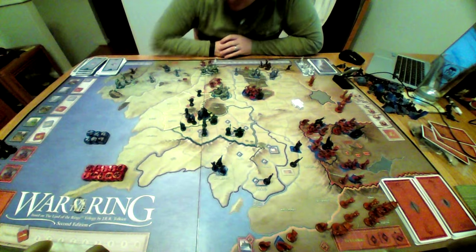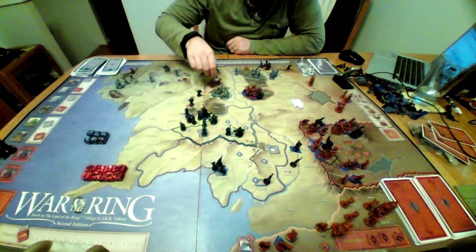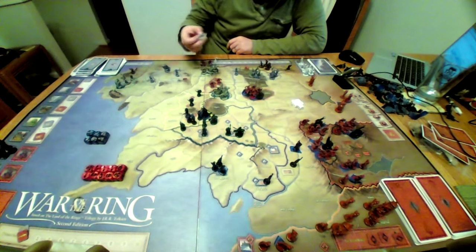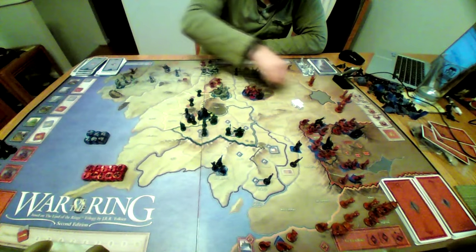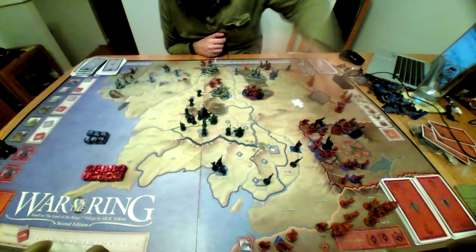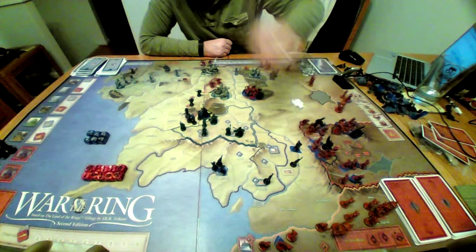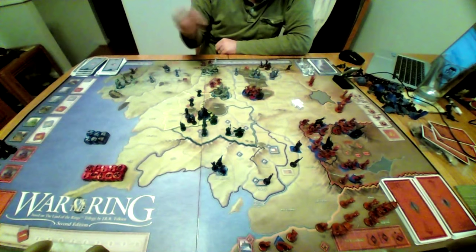In terms of strategy for the fellowship route, there is the cinematic approach of going south from Rivendell through Moria to Lorien and then down through either Rohan and Gondor into Mordor. In my last game I actually did what Gandalf tried to do — I went through the High Pass and went along the northern route down into the Black Gate, and it worked out pretty well. I didn't have to go through Moria that way. There's also a southern route in which you go along Isengard and then through Rohan to Mordor. It's actually not as long as you would think because a lot of these areas are very large — it is a longer route but it works pretty well.